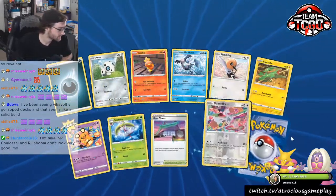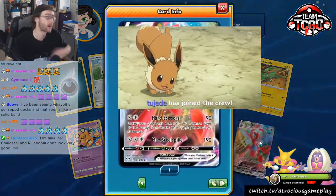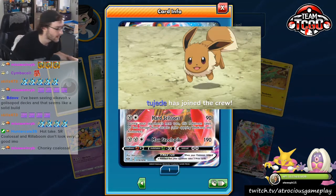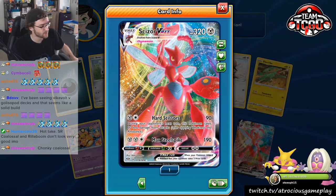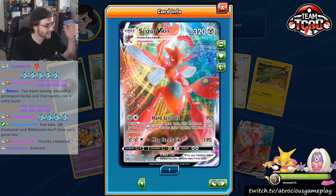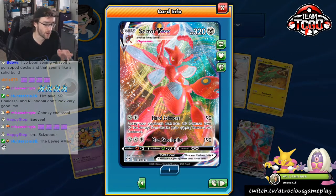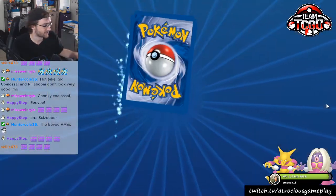But chat, we got to keep going. The pulls are hot today. Rose Tower — I like that. Dedenne. We got some Mad Party going on. Just as we get the follow, we're getting a second consecutive ultra rare. Two Jade — hopefully I said your name correctly. I hope you're having a wonderful day. Thank you so much for that follow. Scizor VMAX — not necessarily a good card, but a cool Pokémon. A VMAX that we did not have yet. Very, very nice.